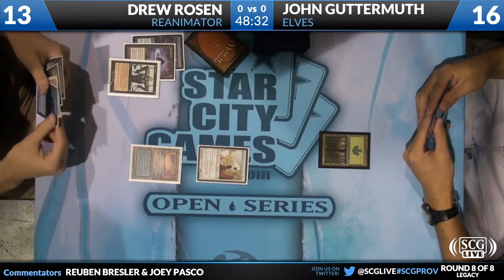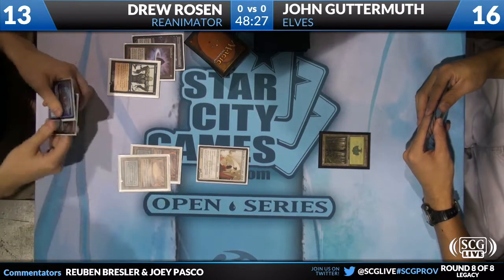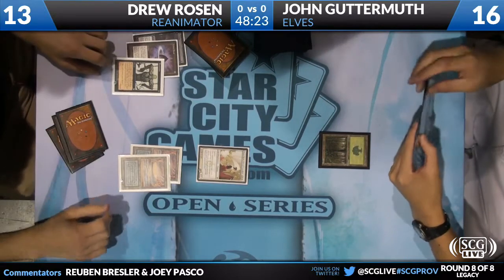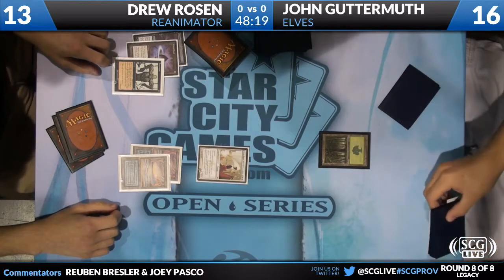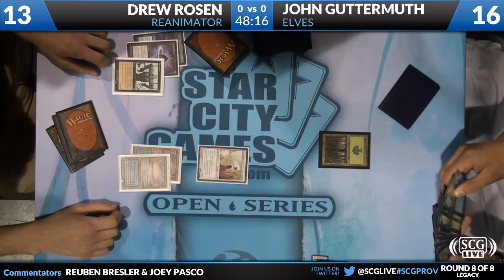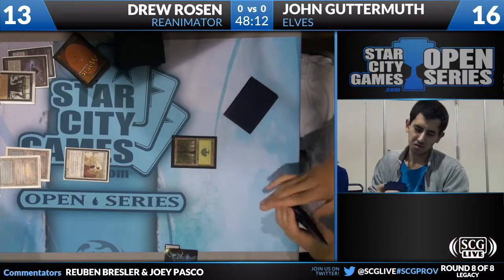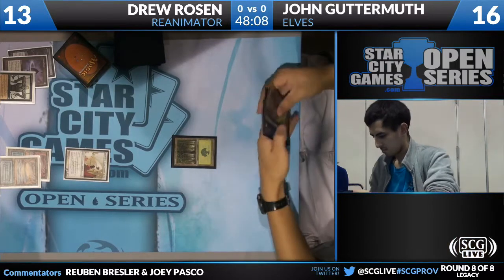Jon now to 16. He has a land there, but he seemed to be considering not even playing it. He played it and passed back to Jon. Jon's like, can I just draw two a turn? Jon has main deck Living Wishes, so it's possible he could be trying to find an answer in his sideboard. He's looking at his sideboard here. It doesn't look like anything in his sideboard will help here.